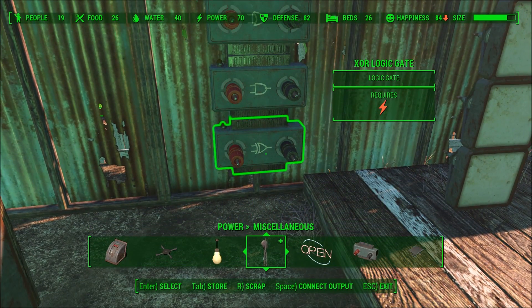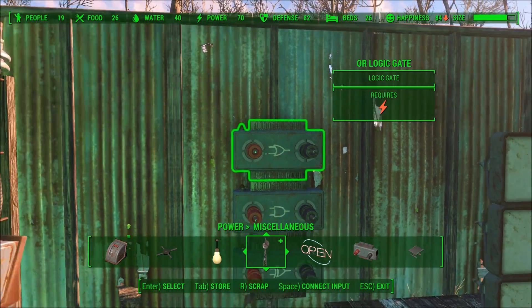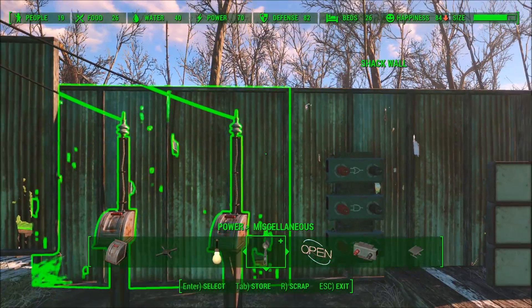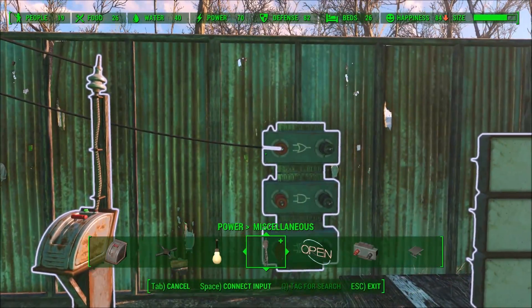Now, typically with Logic Gates, there are two signals that will go in and one signal that will come out of a gate, with the exception of a NOT gate, but we'll get to that in a minute. So what I'm going to do here is take two power lines and run them through a switch, and run them into this gate.